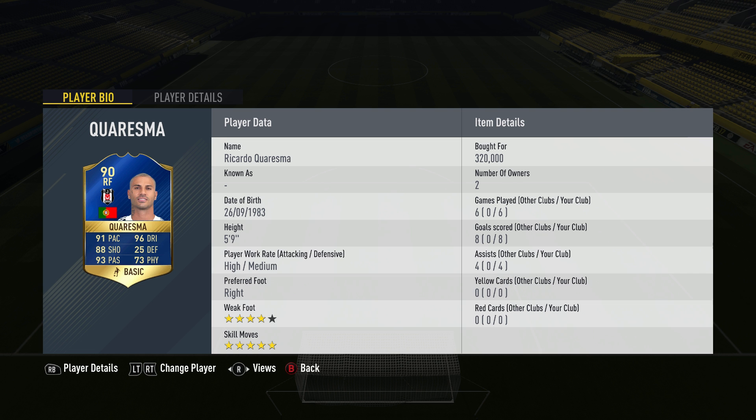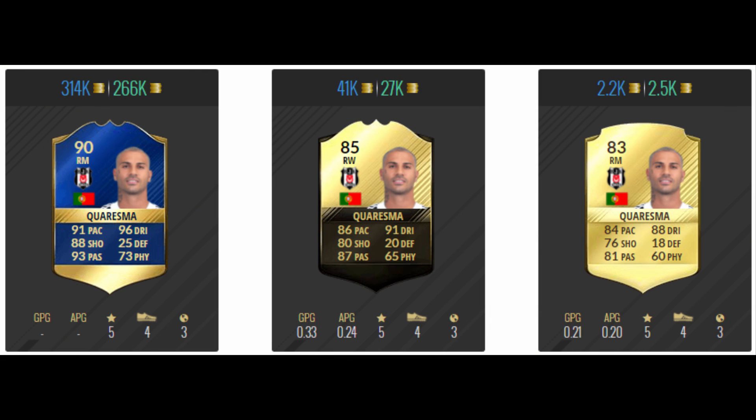Weak foot — no issues. Five-star skills — huge bonus, and especially for you skillers, you'll absolutely love this card. Just before the summary, I've got a new comparison page — I'm going to work on and make better for future reviews. I've actually used all three Curesma cards this year. I didn't like his non-inform, I thought his inform was okay, but I absolutely loved his Team of the Season card. If you've got the coins, I have to recommend the Team of the Season over the other two — his TOTS is just miles better, especially shooting-wise.